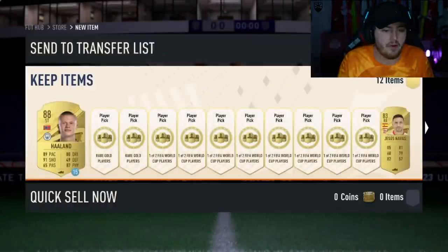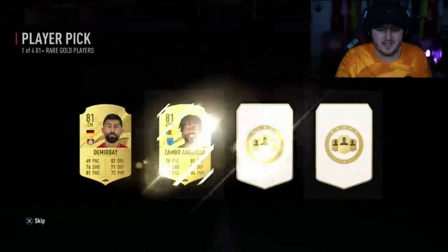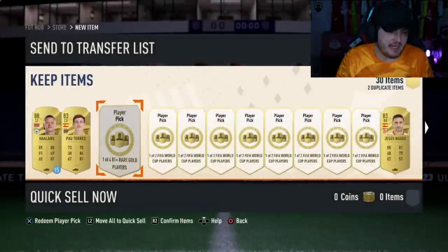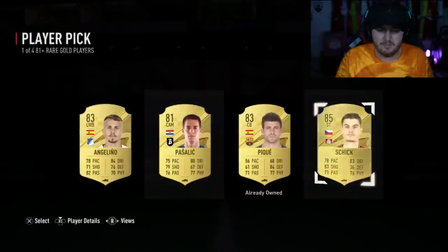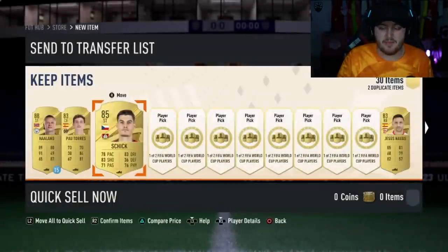Player pick one: Pau Torres. Player pick two: Patrick Schick. Schick is definitely a word I'd use to sum up the player picks.